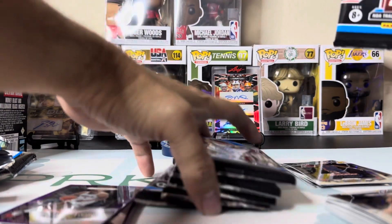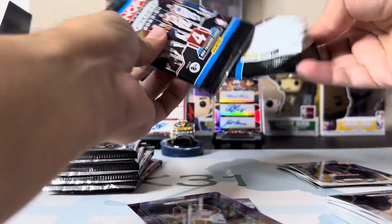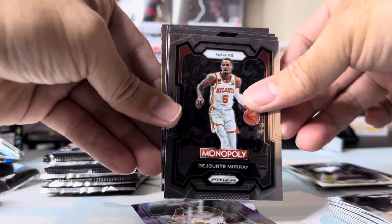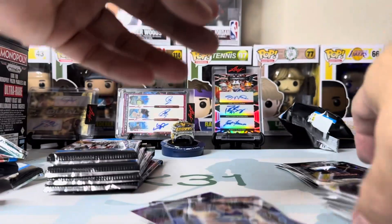Even the regular blaster boxes this year are not as bad because last year there were no numbered cards. This year we have a chance to get numbered cards. So we got Jae'Sean Tate, Luka, Tyrese, and OG — OG with the Knicks now.